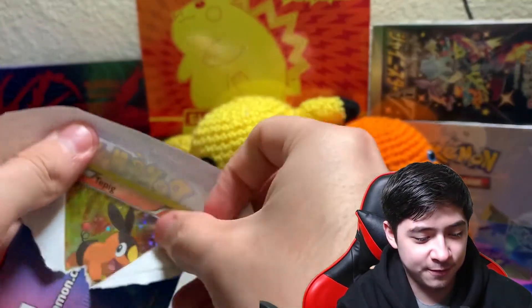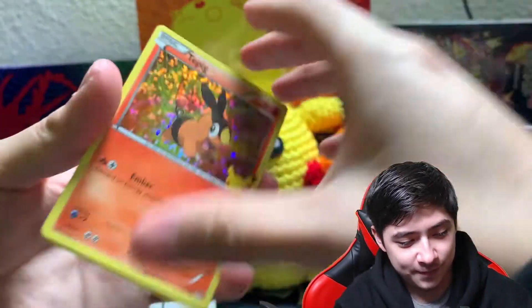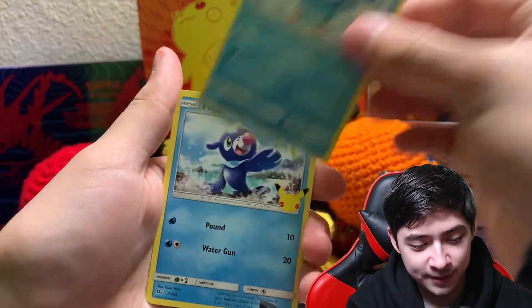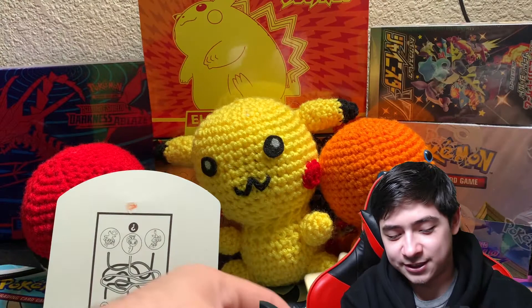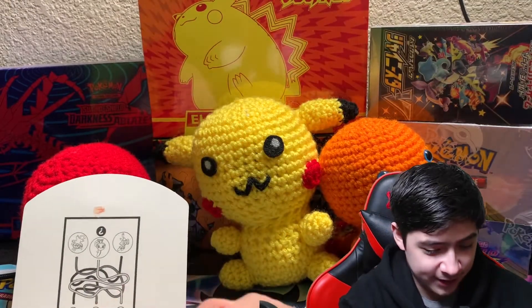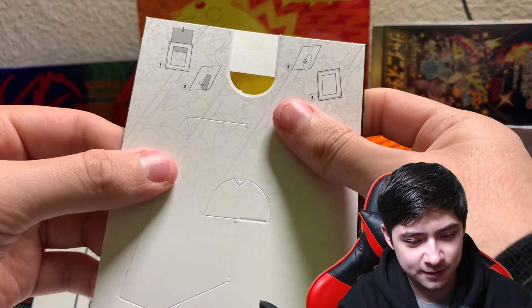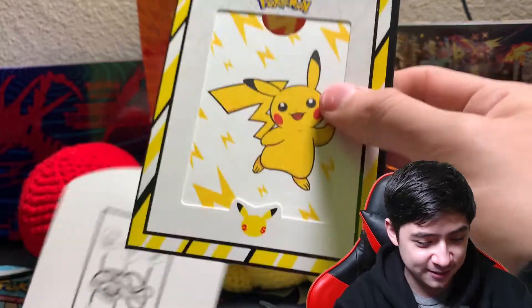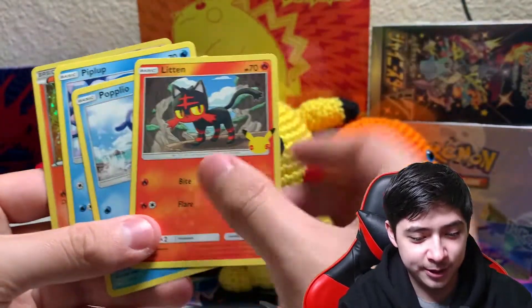Alright, this is our first pack and we got Tepig as our holo. We got Piplup, Popplio — so it's just a bunch of starters. And then we have — oh, it's like a photo frame Pikachu, that's pretty cool. So yeah, it's just a bunch of starters with the 25th Anniversary logo, which is pretty nice.